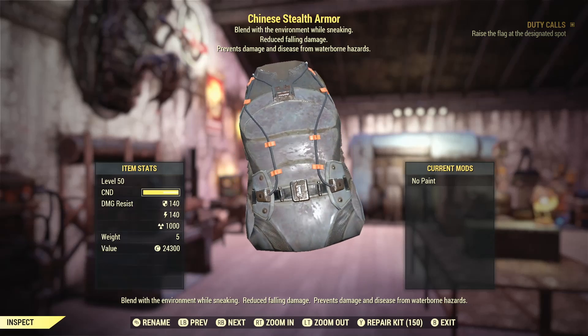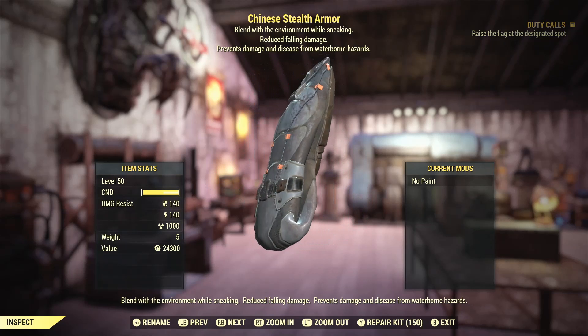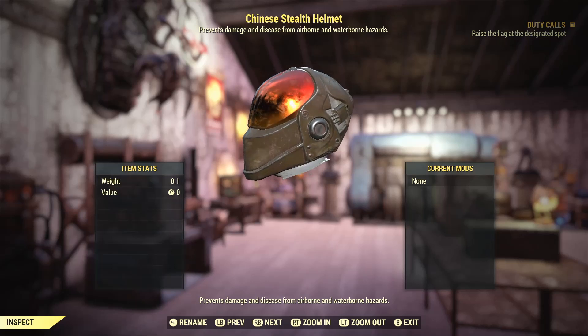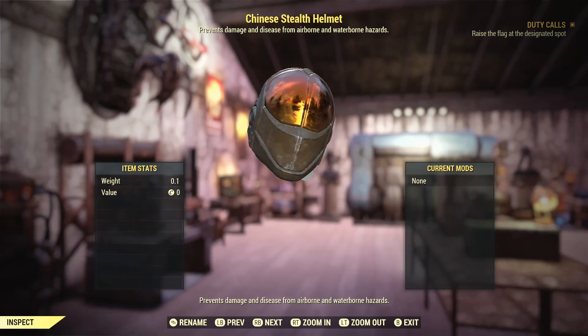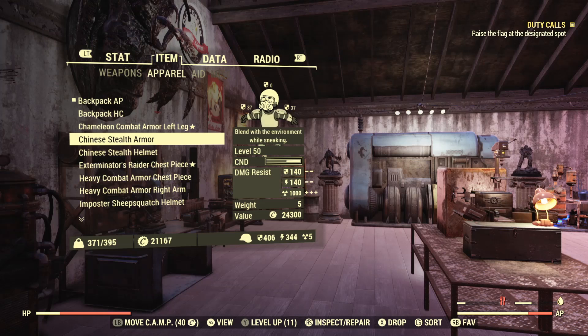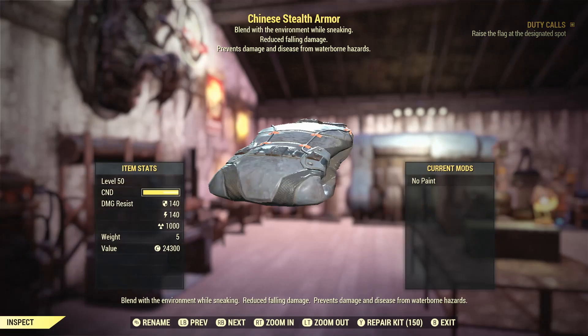It also comes with three legendary effects: an improved chameleon effect where you stay invisible even whilst you're moving, which is awesome. You also take less fall damage. And you no longer contract diseases from water and air, which helps.